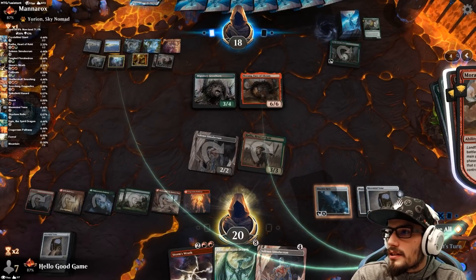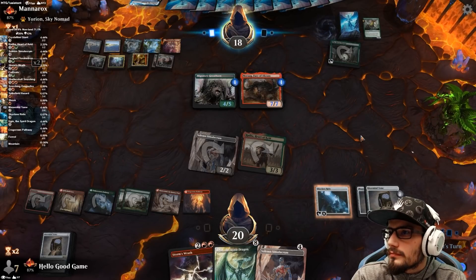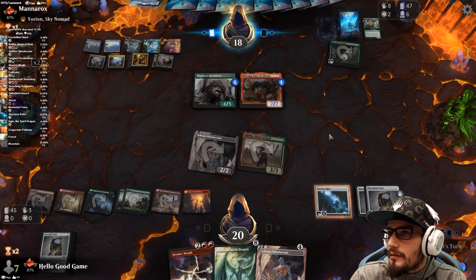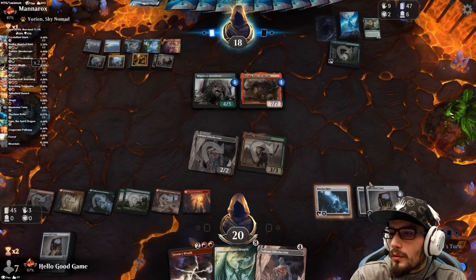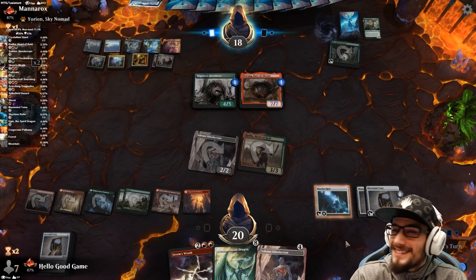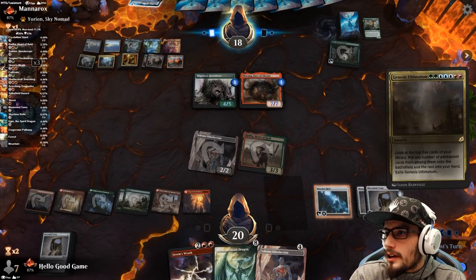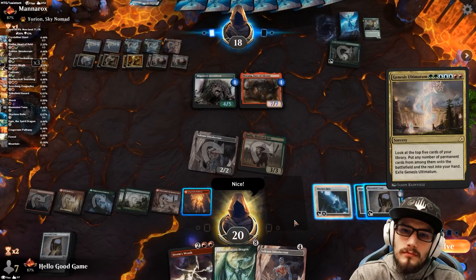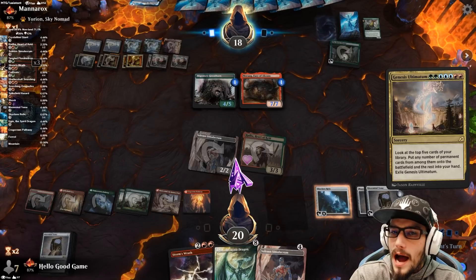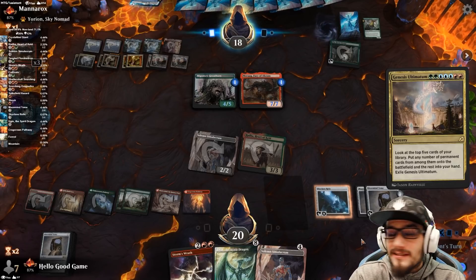There's summoning sickness, so that doesn't go away, even though there's another attack phase — not without haste. They're down to 47, we're at 45. They've already gone through an extra 20 cards than we have. I don't think the landfall matters. Two ultimatums in one turn — I haven't done that since opening day.